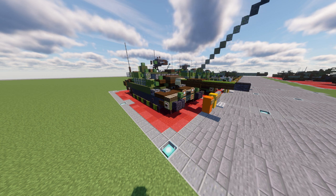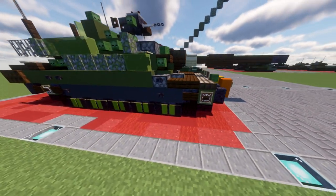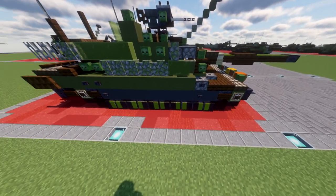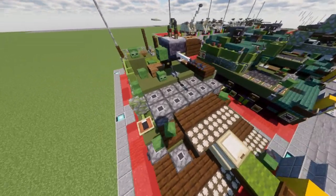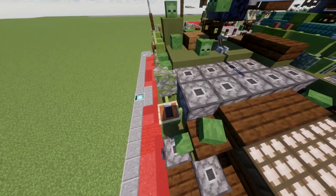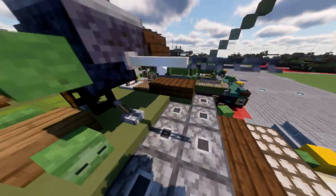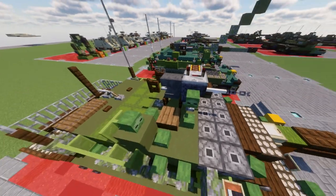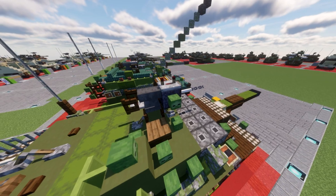Let's dive in and take a look at the Type 10. Starting with the main gun — obviously the 120mm gun — then we have the sides of the tank where most of the tracking is covered up with panels. The turret itself has front sloped armor and some really interesting integrated smoke grenade dispensers that are incorporated into the turret, which is pretty cool.